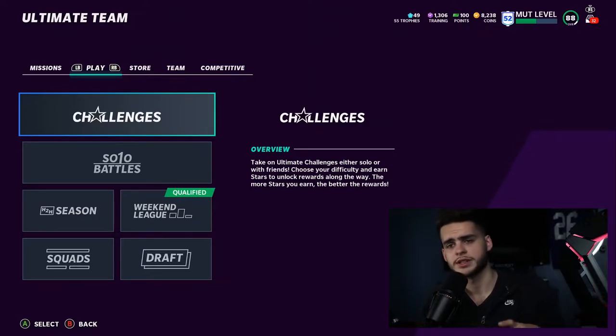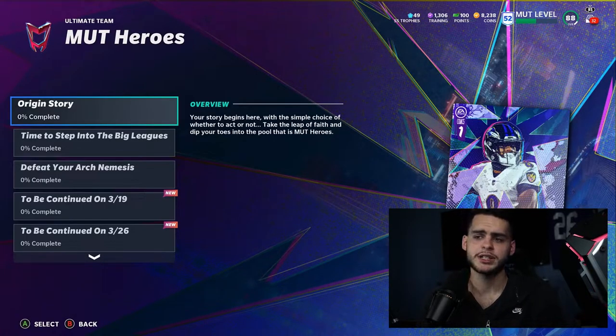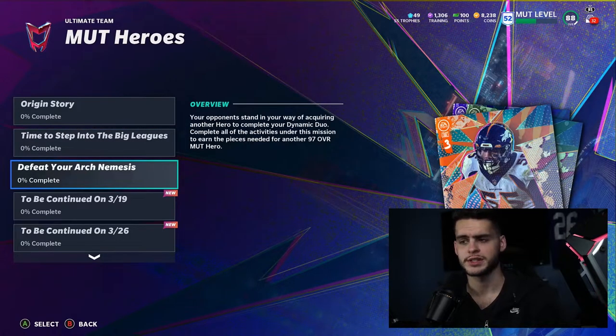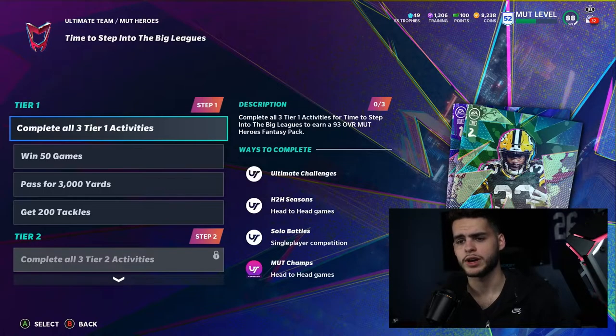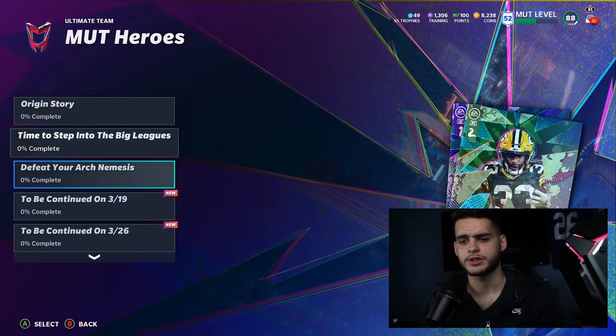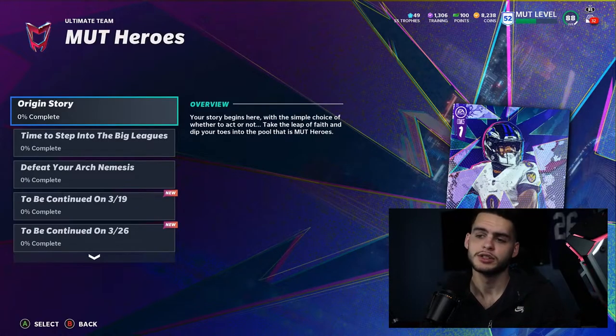First things first, the missions tab over here is what's important. We have the Mud Heroes mission tab — Origin Story, Time to Step Into the Big Leagues, Defeat Your Arch Nemesis. These are the current three objectives. If you get all these done and complete this, you will get enough for a free Mud Hero, which I will show you in a second.